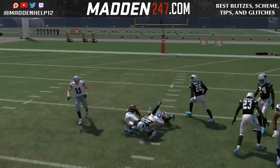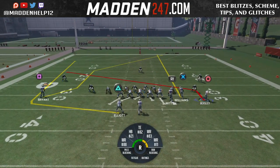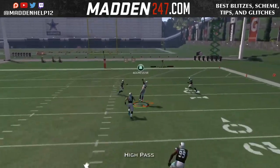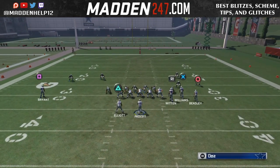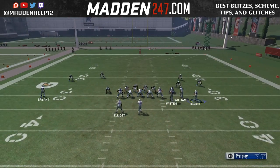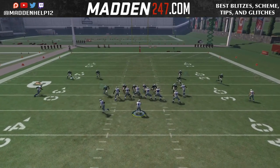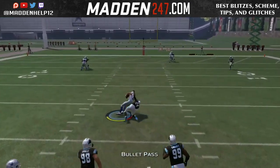Now, I like to put my running back on a swing route over a wheel because sometimes when you throw it to the flat just a tad late and he's trying to cut upfield, he might do this weird animation where he doesn't catch the ball — he'll overthrow him. So I like to put my guy on a swing route. I run something very similar to this, but I'm going to be going over some of the plays that Skimbo has used that made him win the Madden Championship.